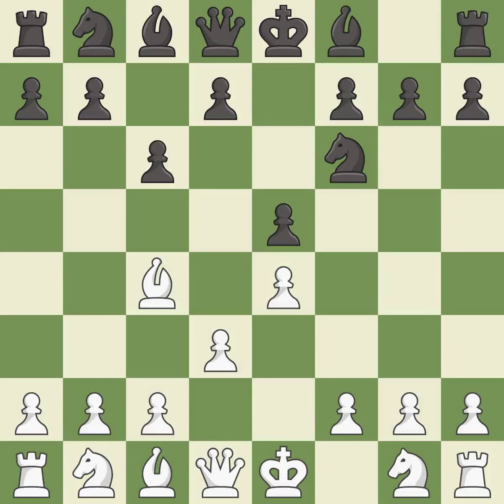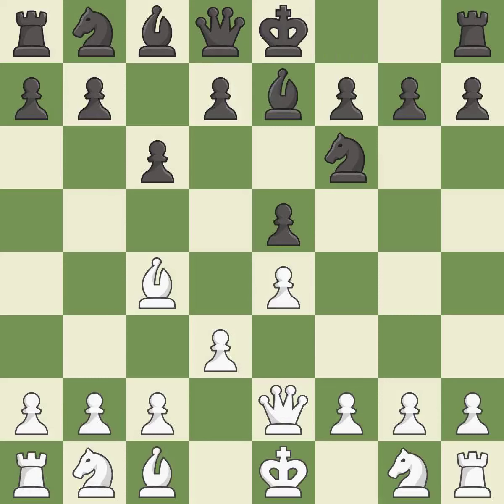c6 controls the d5 and b5 squares, allows the queen to develop on the queenside, and prepares the d5 pawn push. This activates the queen by developing it off its starting square. This develops a bishop off its starting square, getting it into the action. It is the last book move.